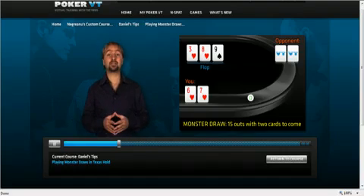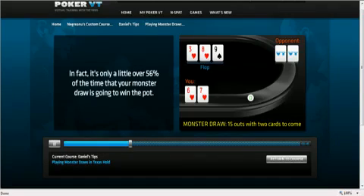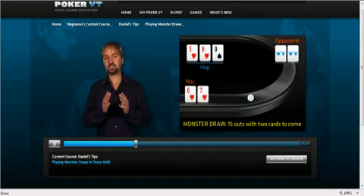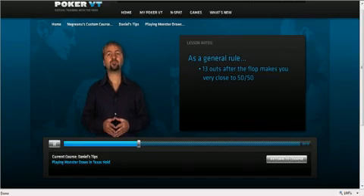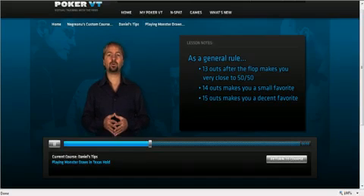In fact, it would make your hand the best hand in a sense — not in the traditional sense, since 7-high doesn't beat a pair of aces, obviously, but your hand will win the pot more often than the aces will. In fact, it's actually a little over 56% of the time that your monster draw is going to win the pot. As a general rule, 13 outs after the flop makes you very close to 50-50, 14 outs makes you a small favorite, and 15 outs makes you a decent favorite over your opponent.